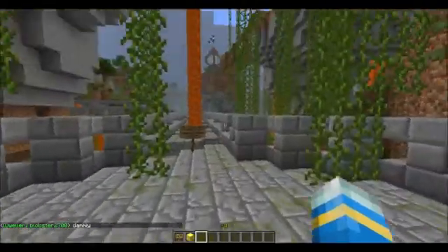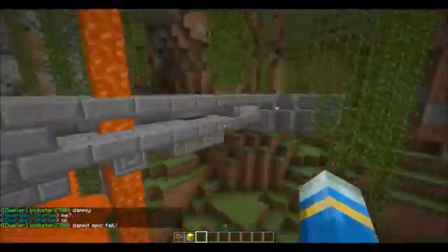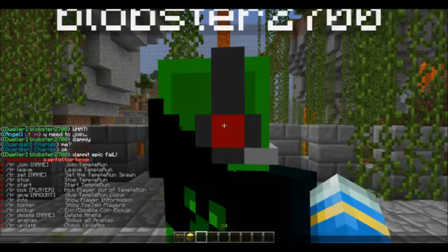Basically, gold blocks mean you get points, which you can spend on buying items, although I don't really like doing that. To create a Temple Run arena, you do /tr, and that shows you all the commands.